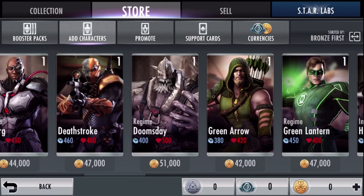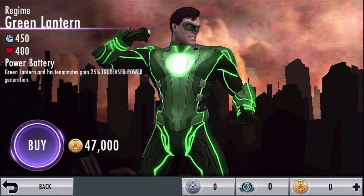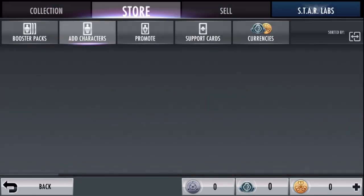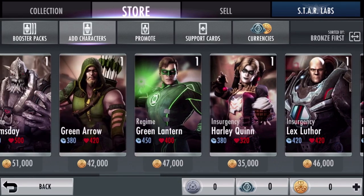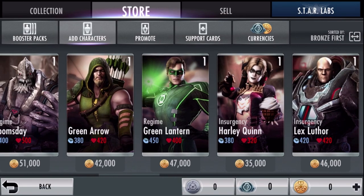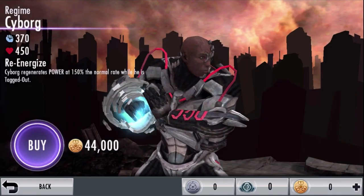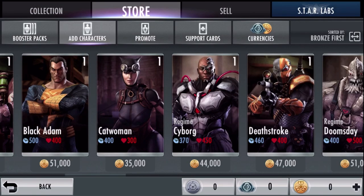Moving on to the silver spots — there's a lot to talk about. I think the best silver character is Regime Green Lantern. This guy just has crazy power, kind of like Red Sun Wonder Woman. I'd highly recommend Regime Green Lantern. You could also do a team with silver characters. The best team for silver characters has to be Regime Green Lantern, Regime the Flash, and Insurgency Harley Quinn. Insurgency Harley Quinn is just great. All three of those characters do great synergy. You want characters that are going to do synergy for your whole team — that goes for all tier characters.